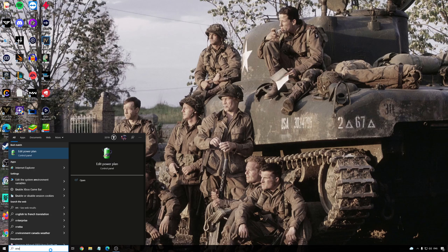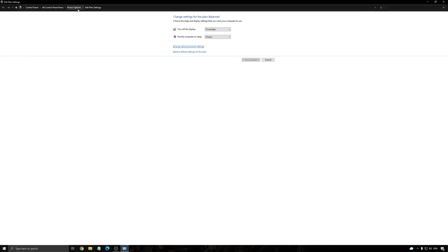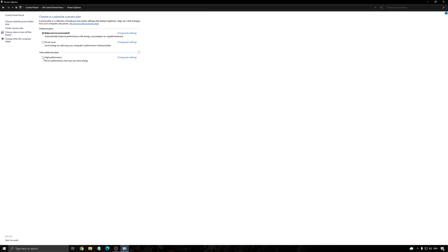Another thing I recommend is to check your power plan. Go to power options and make sure that you're running Balanced or High Performance. I know a couple of laptops where when you plug or unplug from the wall, they sometimes stay at Power Saver, and it causes issues for your performance. So definitely go with Balanced or High Performance.